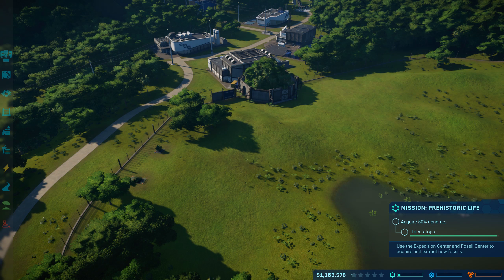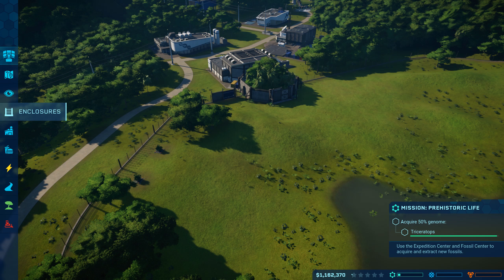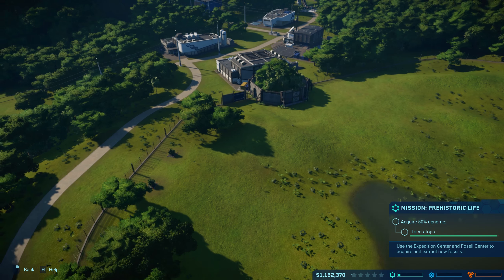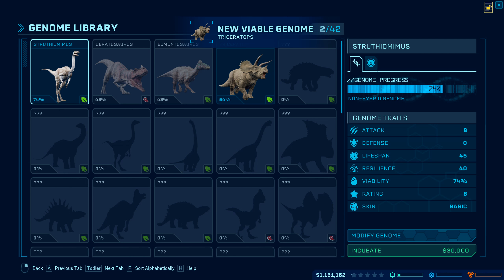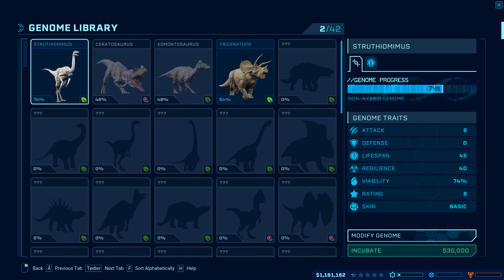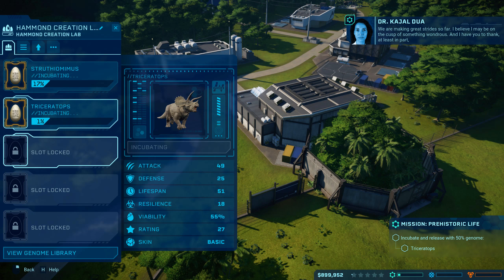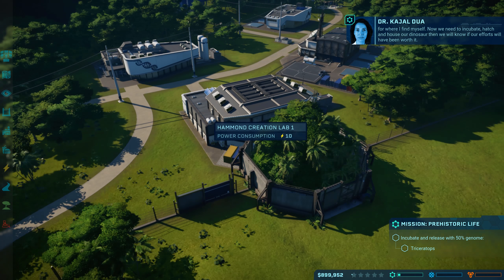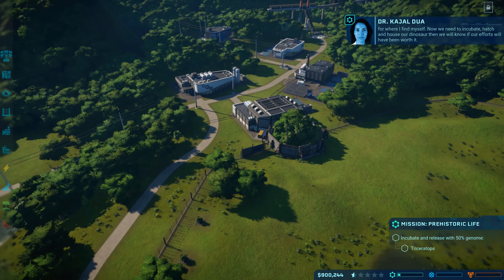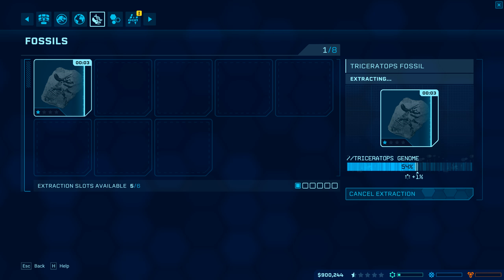Feeding ground — yay! I don't have enough yet, let's hatch another one. Incubate. As you can see, the money goes down the drain. 'Hatch and house our dinosaur, then we will know if our efforts will have been worth it.' No more fossils — can we research something? Enclosures, how much does it cost?